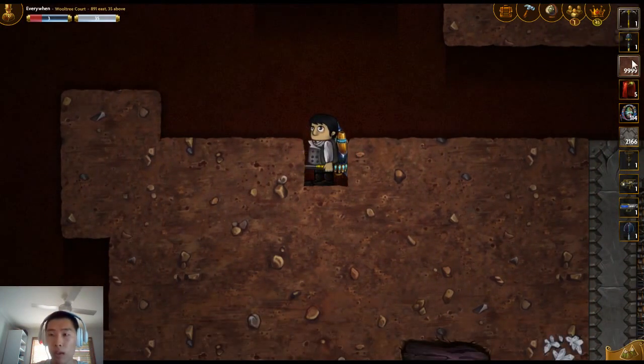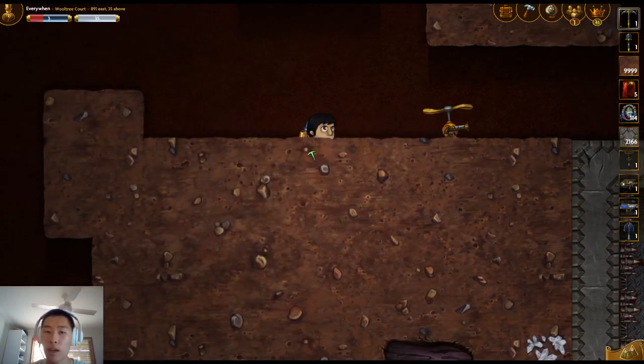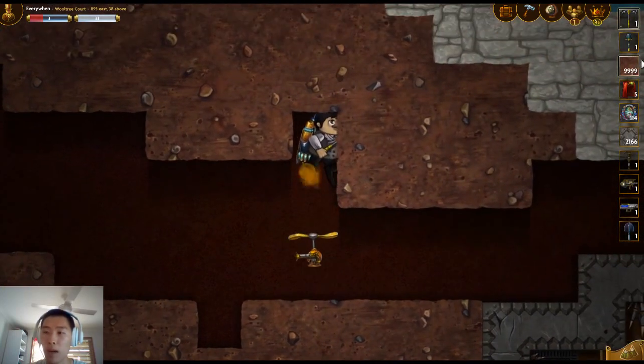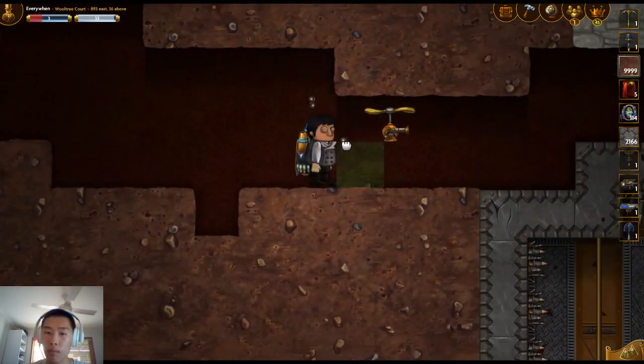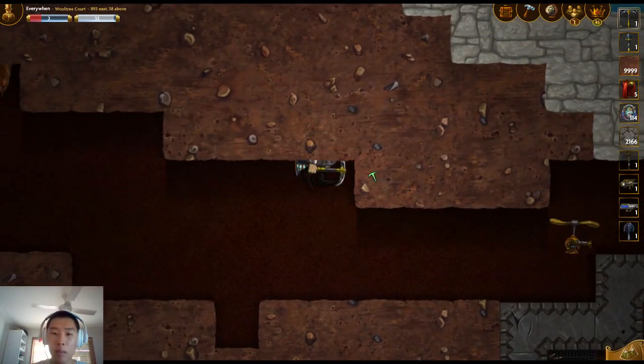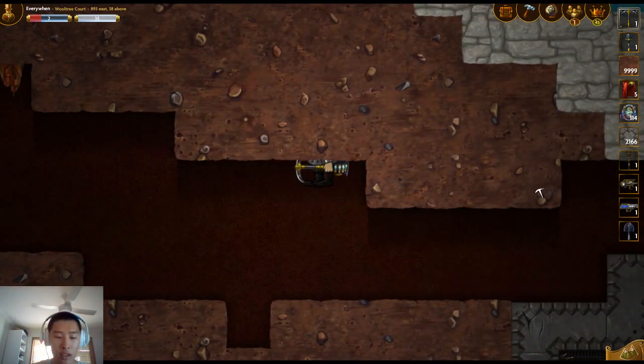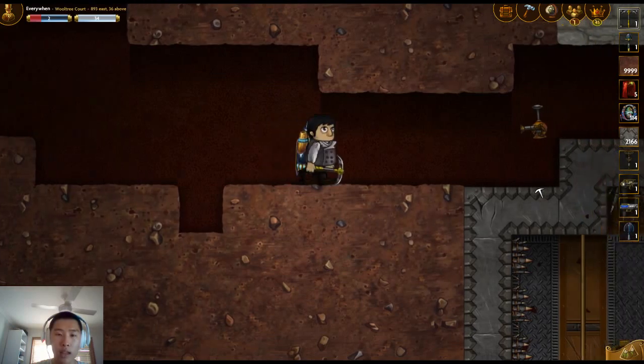The first is, if your bottom half is covered by a block, you can hold left to go right, right to go left, as long as your head's free. Same thing with your top half. If my top half is covered by a block, I can hold right to go left, or left to go right, and if I press up, I'm actually forced downwards out of the block.